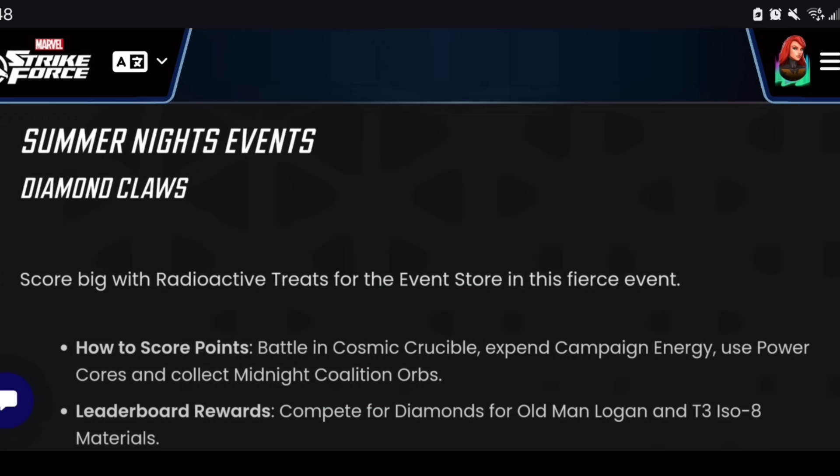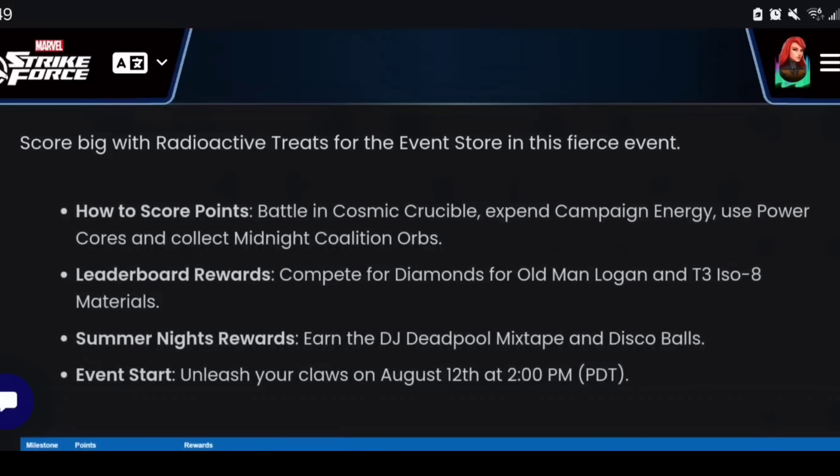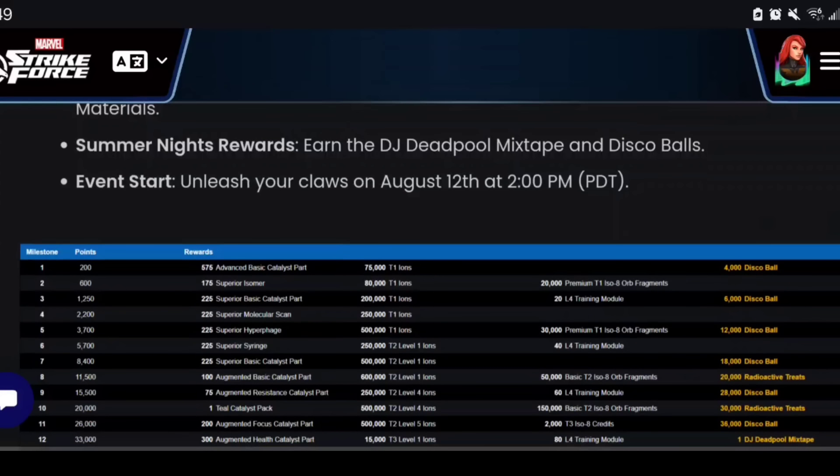Before we break down the math and how free-to-play friendly this is, I want to give a quick recap on how you're going to be participating in this event and how to score points. It's going to require engagement in Cosmic Crucible battles, campaign energy, power cores, and the collection of midnight coalition orbs — all of which add up to leaderboard rewards. There's also a DJ Deadpool mixtape item achievable from this event, which ties into the monthly and the disco balls, starting August 12th.